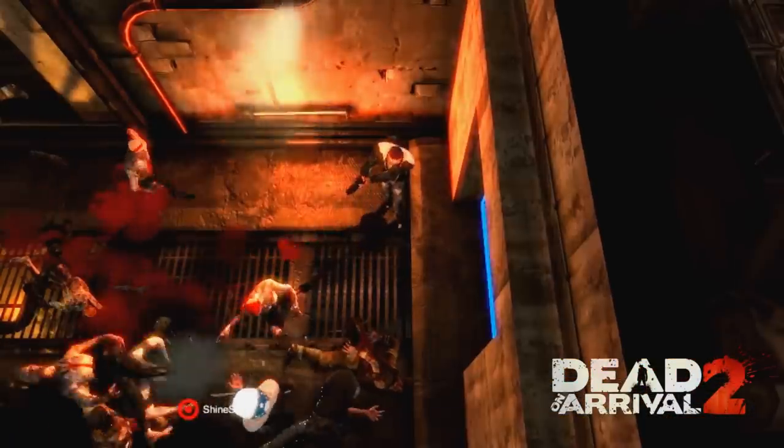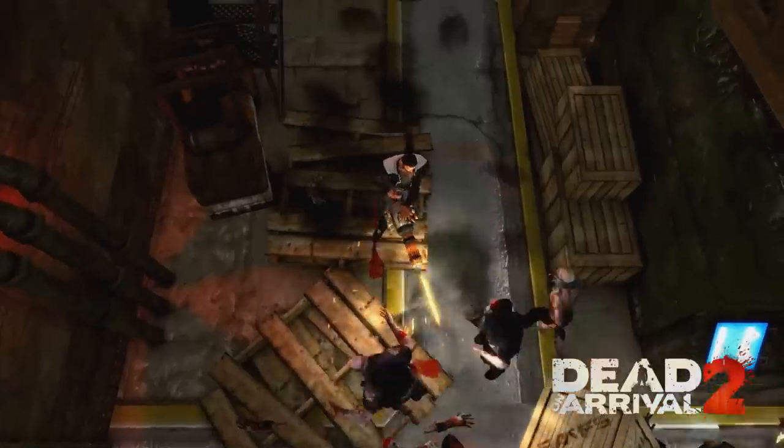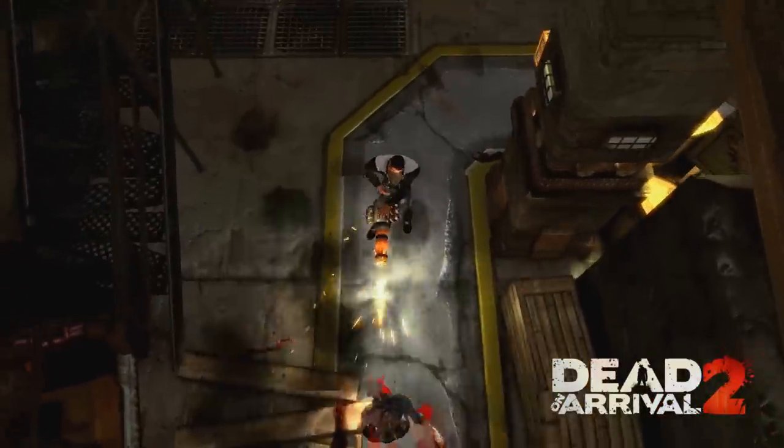First, we're going to take a look at Dead on Arrival 2, an awesome zombie game on the Android store. With dynamic shadows, environmental physics, and super high poly count, shooting zombies in the face never looked so good.